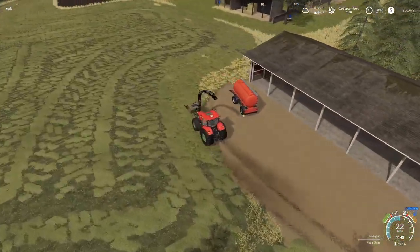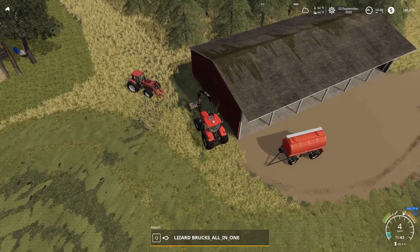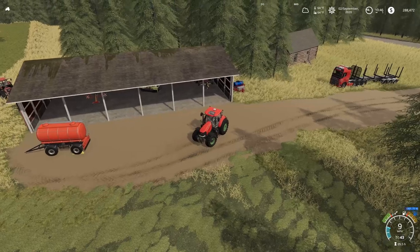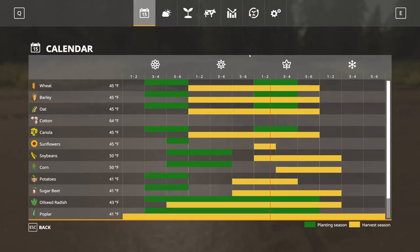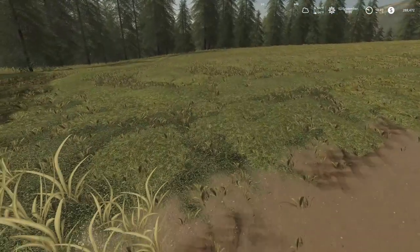We'll go put the wood chipper away because the next thing I'll be using the Case Puma for is a baler — if our grass would just turn to hay. Any time now. I'll back up to the baler to get that all prepped up. I'm expecting this to switch over at any moment. There's no rain in the forecast for today either — no rain until Monday morning, which is next in-game day, and it's a 90% chance. I've got the rest of today for it to dry.